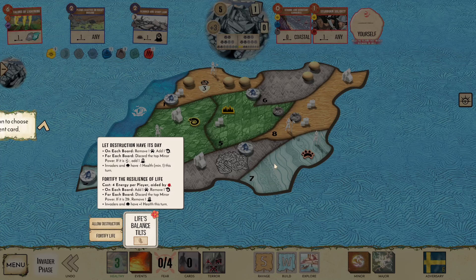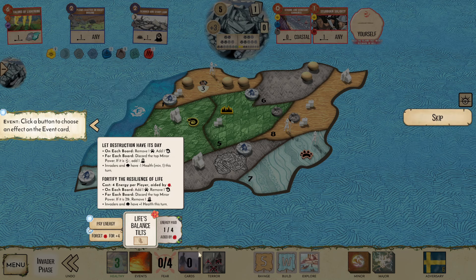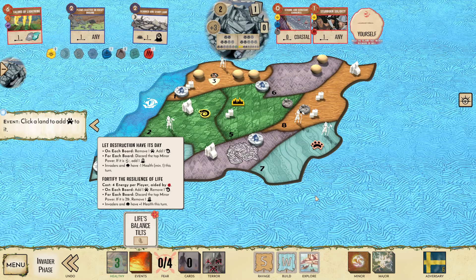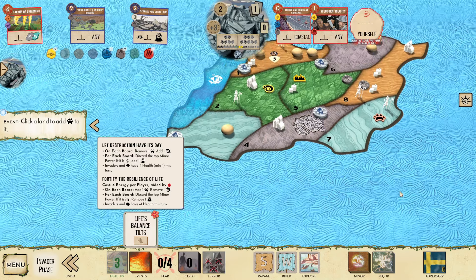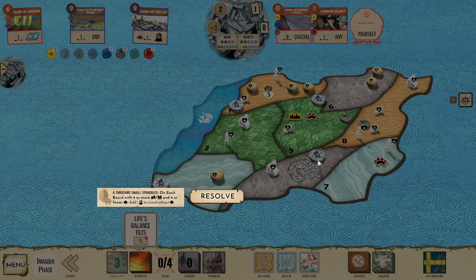Life's Balance Tilts — that's not favorable either. If I pay for it... I guess I could pay for it. Pay 3 energy. Because then there's that chance that we've healed the Blight, which of course we did not. Healing the Blight would have been amazing.